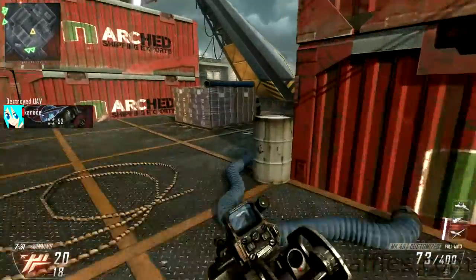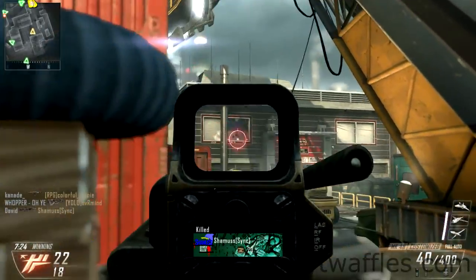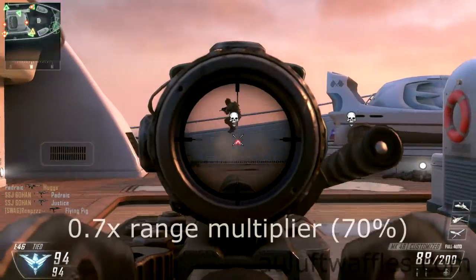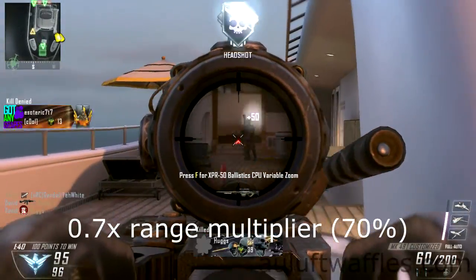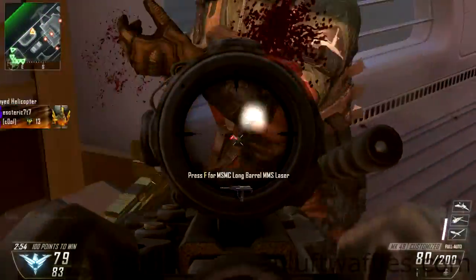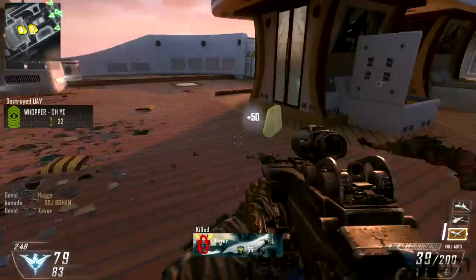The non-optical attachments I am going to recommend are FMJ and the Suppressor. FMJ increases your penetration through any kind of material. The Suppressor keeps you off the minimap, and very critically it also gets rid of the muzzle flash, which makes it easier to aim at longer ranges and means that enemies can't easily spot you when you are in a passive position.